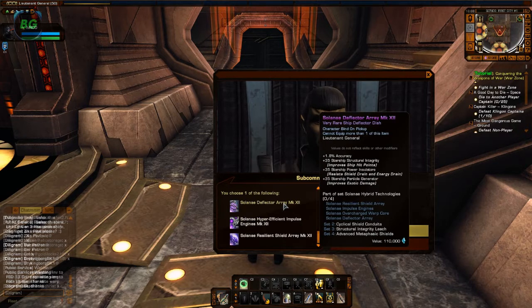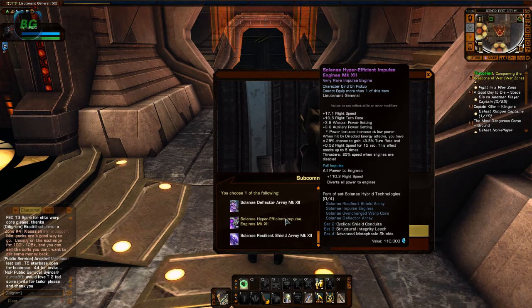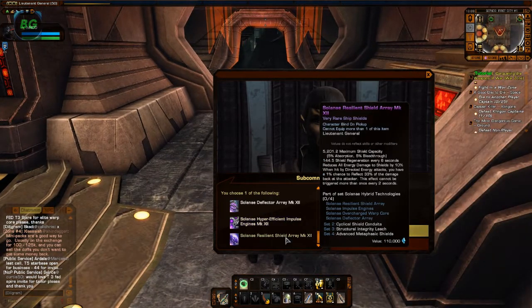So the Solanee Deflector Array gives you plus 1.8 Accuracy, plus 35 Structural Integrity, plus 35 Power Insulators. The Solanee Hyper Efficient Impulse Engine gives you plus 7.1 Flight Speed, plus 16 Turn Rate, plus 3.8 Weapons Power Settings, plus 3.8 Auxiliary Power. So, a good space set.